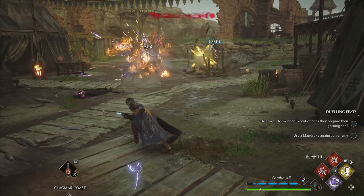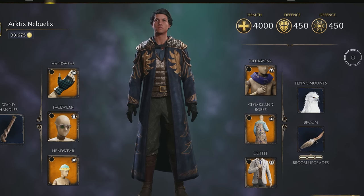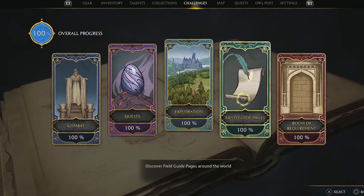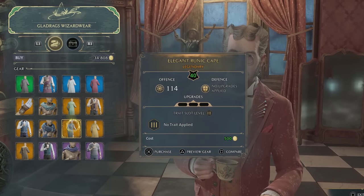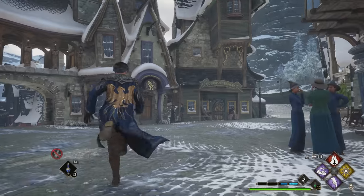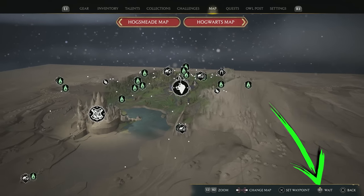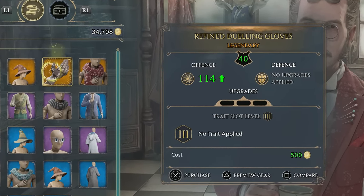For those interested in getting maximum level gear at the end of the game: the maximum offense and defense stats are 450, and these can only be achieved with level 40 legendary gear. The earliest you'll be able to find or buy level 40 gear is at level 38, but you're unlikely to find it until you're level 40 yourself, which is only possible by completing everything in your field guide, including the main story — so going for max level gear is truly a completionist's endeavor. If you're determined to get it, the base stat you're looking for on each piece of gear is 114, as three of these combined with the three secondary stats maxed out to 36 will give you 450. The easiest way is to go to Gladrags shop in Hogsmeade and check the inventory for items with an offense or defense stat of 114. To force the shop's inventory to refresh, open the map and press your right stick on controller or F on PC — do this four or five times in a row and the shop's inventory will refresh, giving you another shot at getting max level gear.